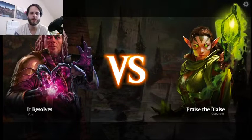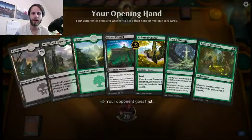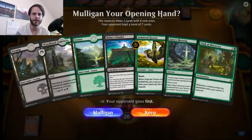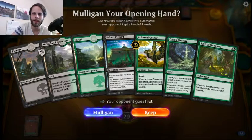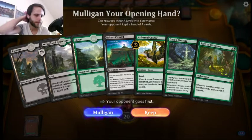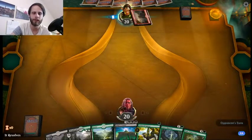Alright guys, welcome to game two. Obviously, we were actually kind of close with that first game, but it did not go our way. This hand is definitely keepable. Again, it has the Grazer, which is going to ramp us a little bit. Turn two, hopefully we draw a better turn two play, but we can just Gaia's Blessing to draw a card or something like that. But we'll see what we can do — we may just hold off on that and wait out for turn three for something more spectacular.